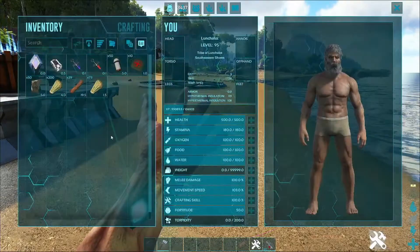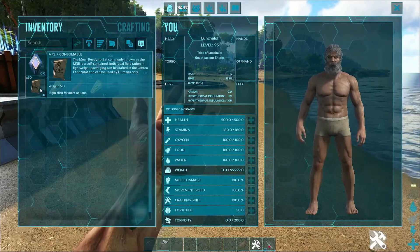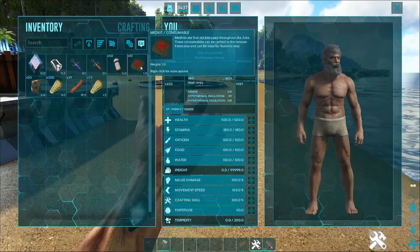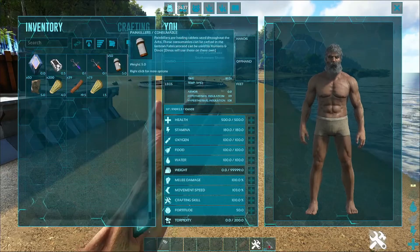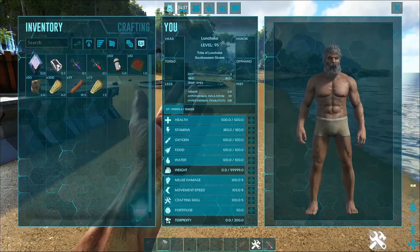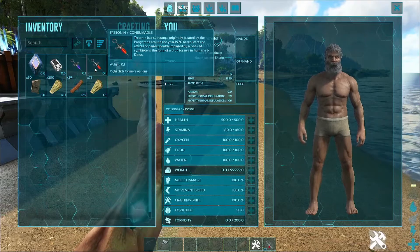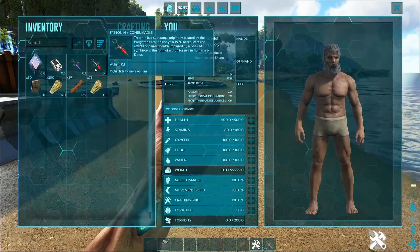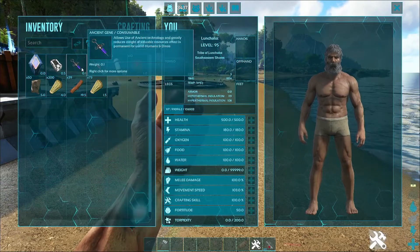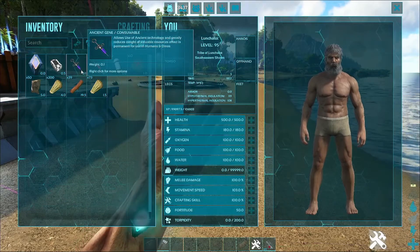The consumables that got added are MREs — military rations, meal ready to eat — which is a type of food that doesn't have any spoil timer whatsoever. They added a med kit which gives you health back, painkillers which also give you health back that can be used on humans and dinos. Med kits are humans only and MREs are humans only. They also added Tritonin, a substance which heals you — it gives you about a thousand health back so it's really powerful and can be used by humans and dinos. And they added an Ancient Gene which allows the use of ancient technology.